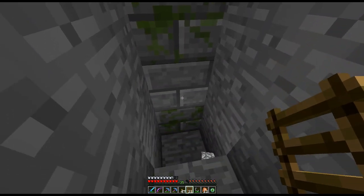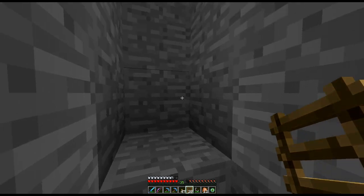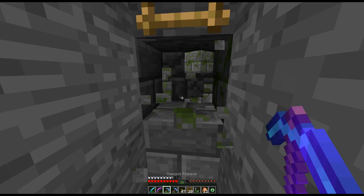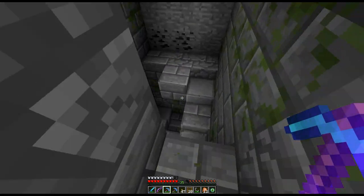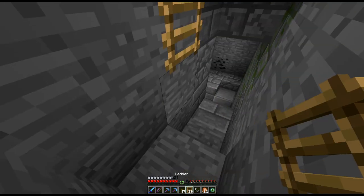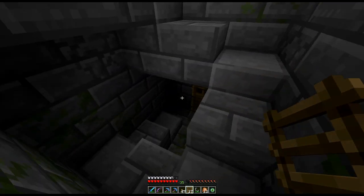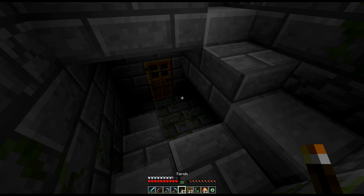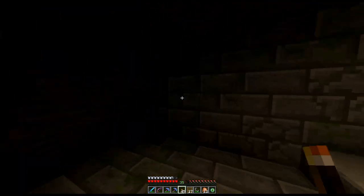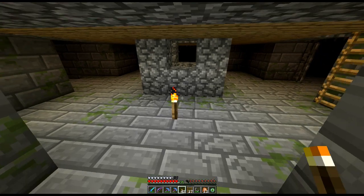It looks like it's correct because we've just come across this lovely stone here — so this is obviously a way in. We have found the area we want to go to, but can we actually find it? Looks like we're at the top, so we're going to have to have a little adventure around here — light this place up, fight the mobs, and hopefully find a portal. Nothing so far.